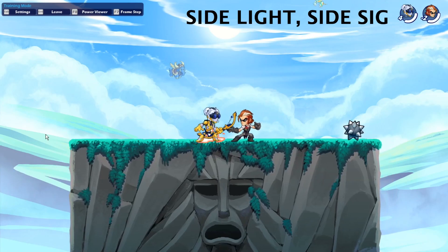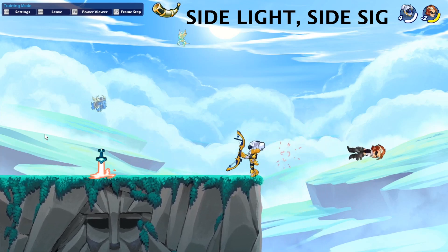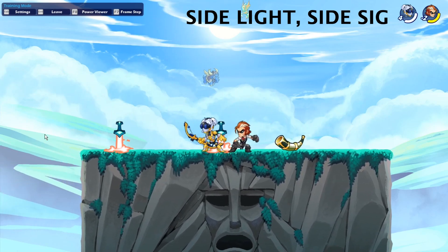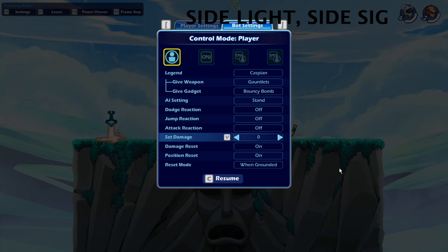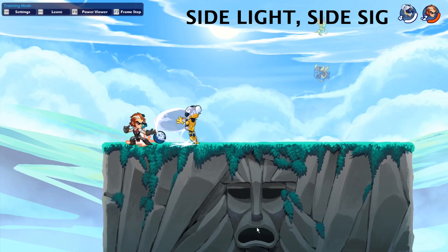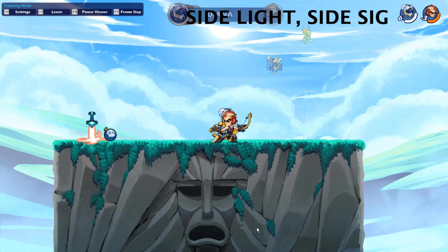Alright, for the next one — nothing too crazy, nothing too special. This one isn't really hard: it's the side light into side sig. This one it's not that great, but it does its job. You can hit people far away with it, and you can even kill them with it. But when they're low on health it's easier for them to dodge it, so it's not too great for that. It does what it's supposed to do — not the best one, but you can use it sometimes.